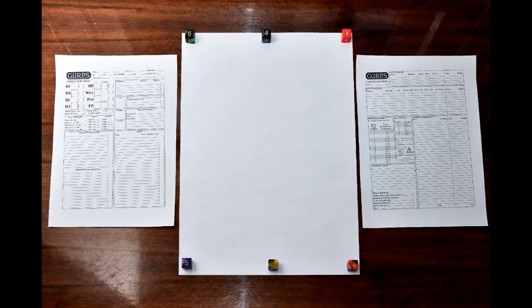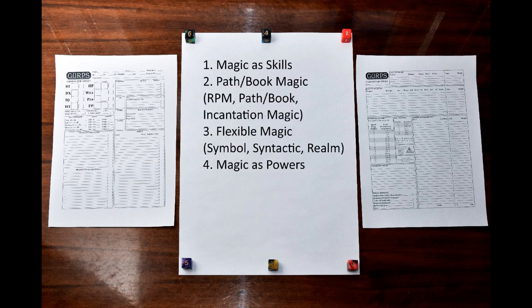I'm going to talk about the different magic systems in GURPS and compare them to each other. GURPS is known as a modular system — while many other systems usually provide just one way of doing magic, GURPS has several magic systems, all with their upsides and downsides. Choosing a proper magic system for your fantasy game can improve your gaming experience, especially if you are a new GM. There is no one true system. For this comparison, I've split the magic systems into four categories: magic as skills, path-book magic, flexible magic, and magic as powers.